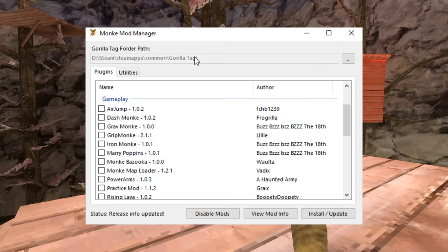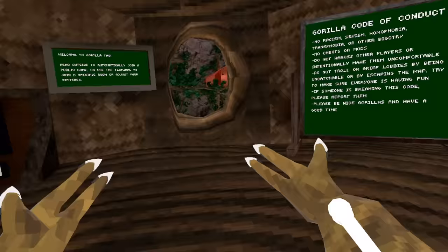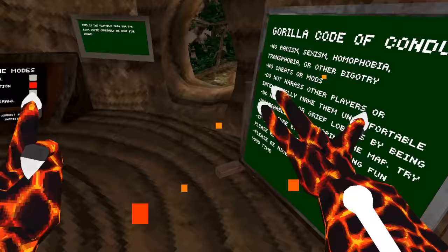To help you understand more, let's say I downloaded platforms from Monkey Mod Manager and see what happens if I try to use them in game. So first, let's try using platforms in a public lobby. I'm in a public — I don't want them to recognize me — but I'm pressing the grip button and there are no platforms happening.